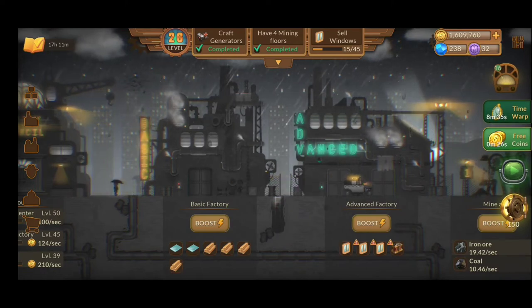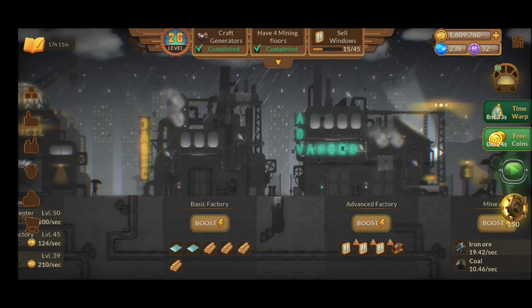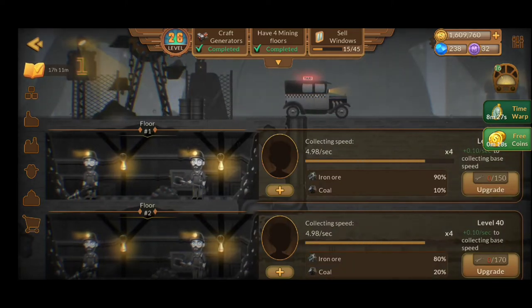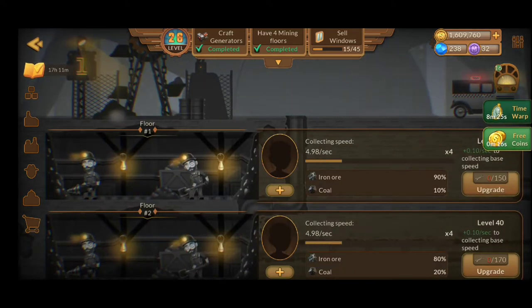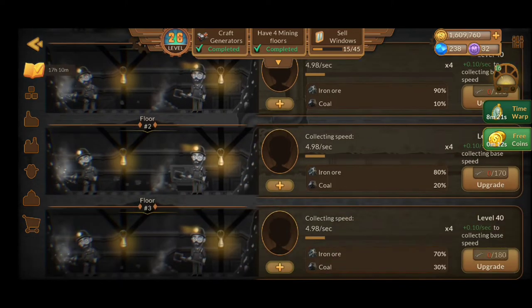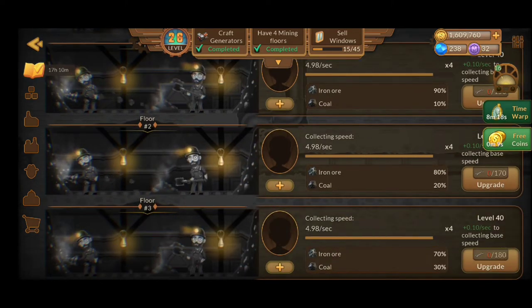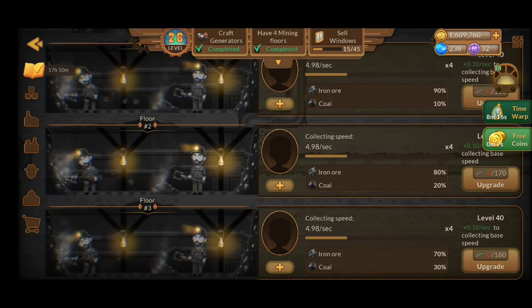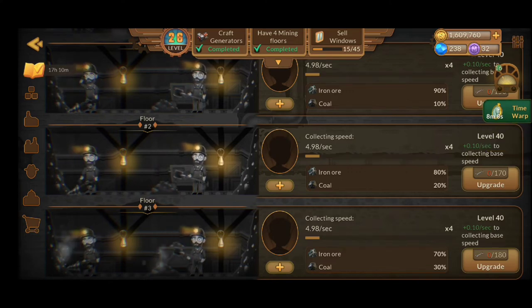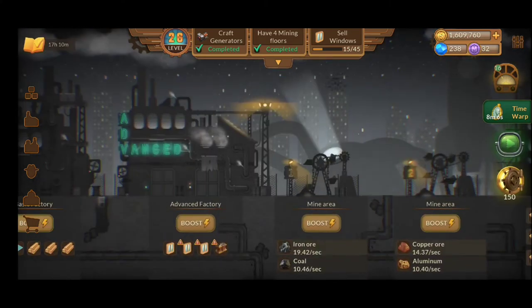You're going to have a basic factory and an advanced factory. In basic factories, obviously, you're going to do the basic things. You're going to have the mining areas — the first one will be iron ore and coal. As long as you upgrade it every 10 levels, you're going to need specific items to upgrade it even more. If you upgrade it, you're going to increase the collection speed, which lets you get more minerals out of it.